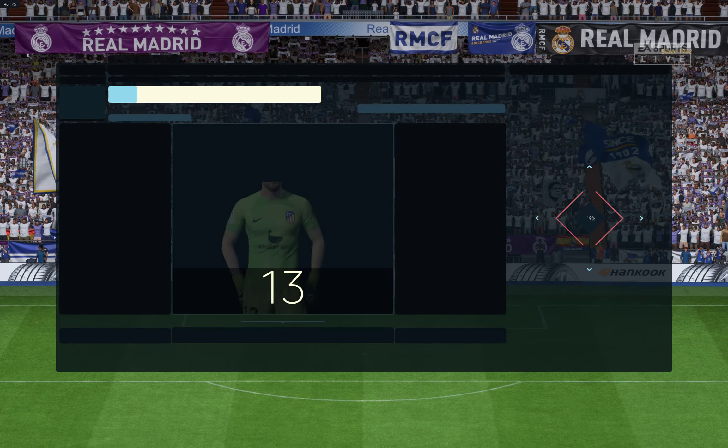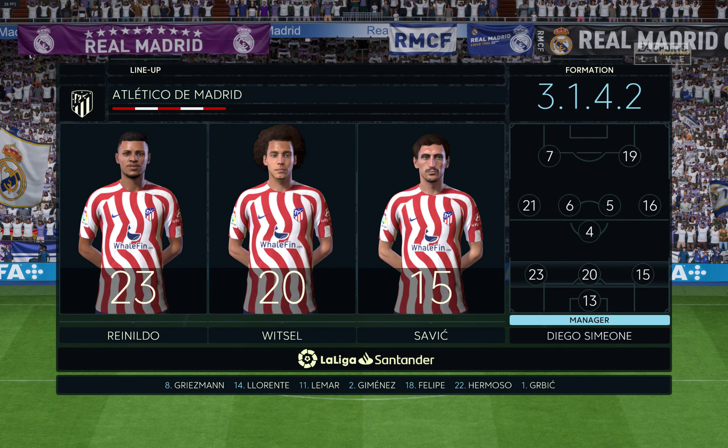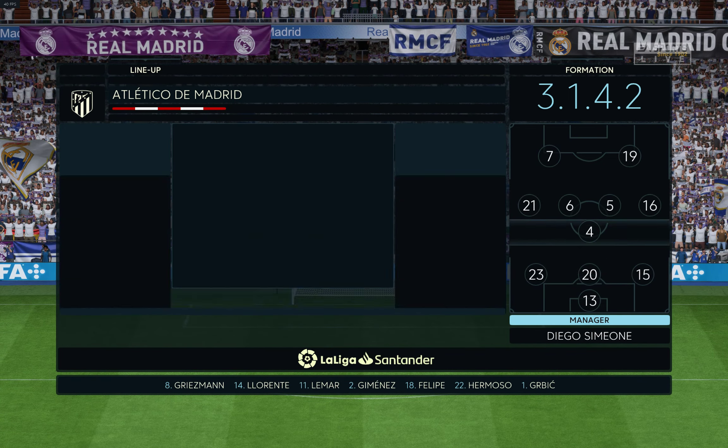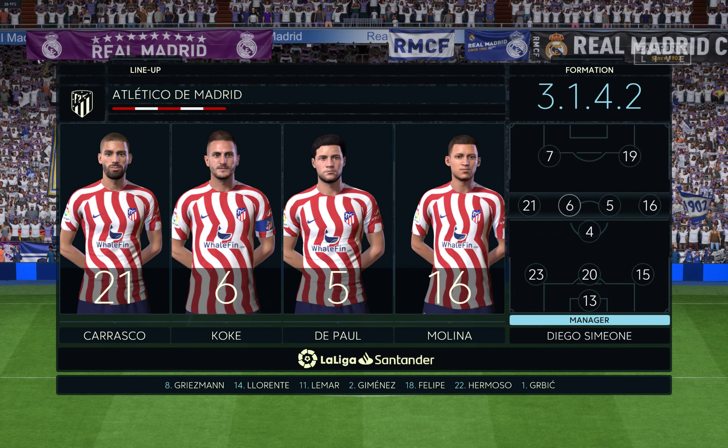This is the starting line-up for Atletico. Jan Oblak gets the nod in goal. Koke starts alongside Rodrigo De Paul in central midfield, and it's two strikers up front who will look to provide the goal-scoring threat.